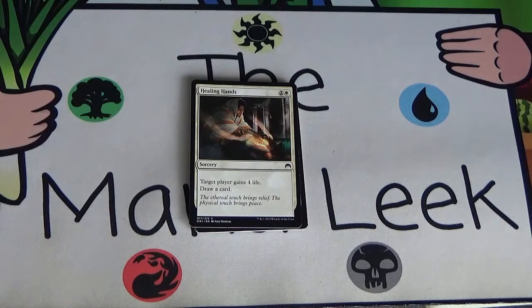Next up we've got Healing Hands — a two and a white sorcery. Target player gains four life — that's probably going to be you — and draw a card. This is almost unplayable. It's sideboard-playable if you're up against heavy aggro, and that's probably all you're going to play against in this format. If you need just some extra life you can play this because it does replace itself, so it's not completely garbage — it's just mostly a sideboard card. You're not really going to main deck this ever.